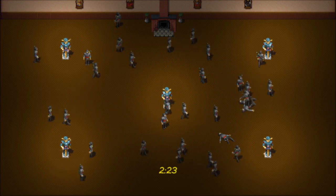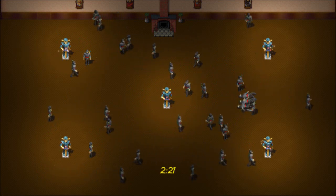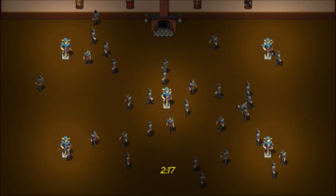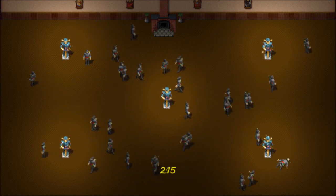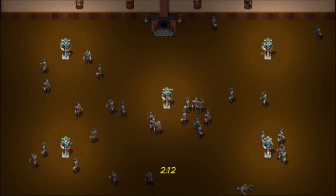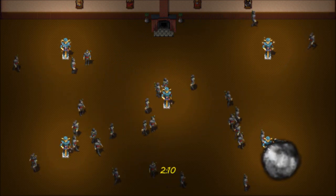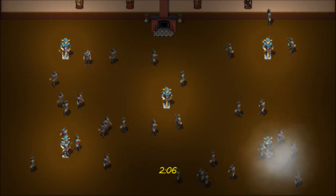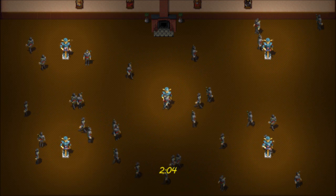Now the non-player ninjas, if you hit them, just stand right back up again. It's really obvious who I am now, so I might want to stage a little getaway. What I can do is use a smoke bomb and try and get out of there. Now you might not have any idea who I am.